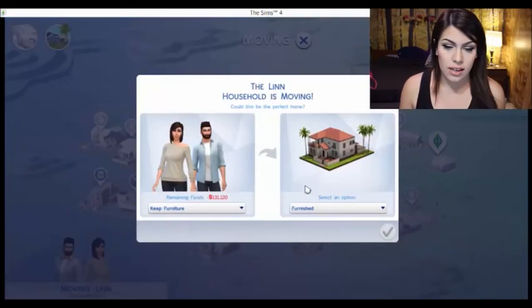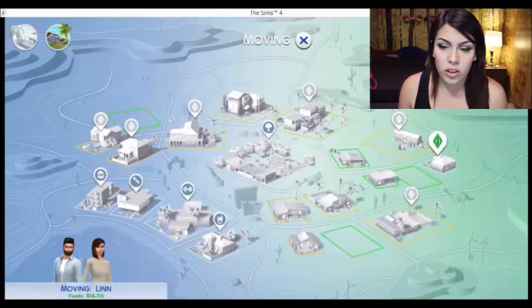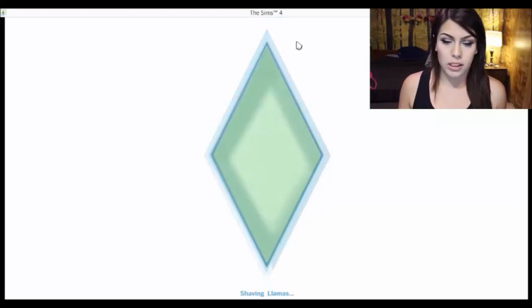I'm going to evict the family. Oh, I can't obviously buy it now — I forgot that I haven't got the money yet. So I need $131,000. I'm going to stop the moving process and do the cheats.